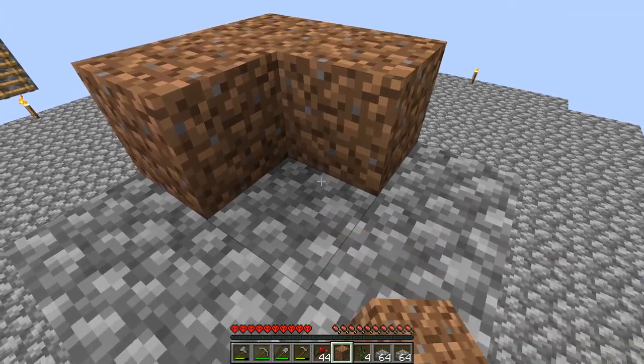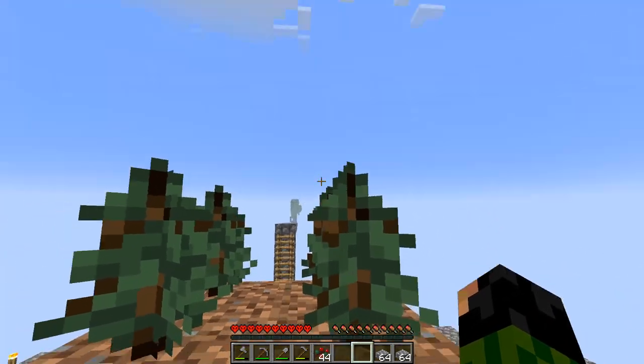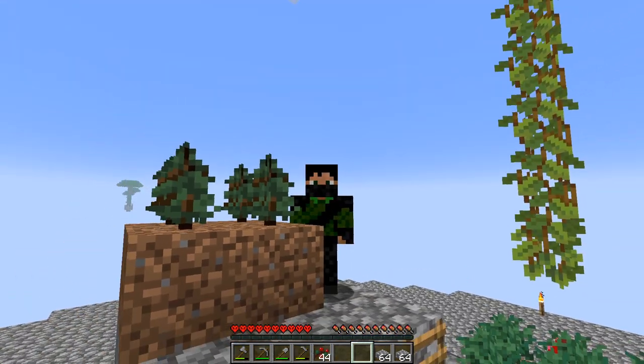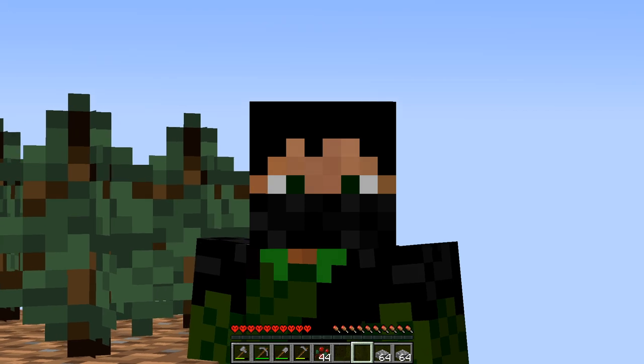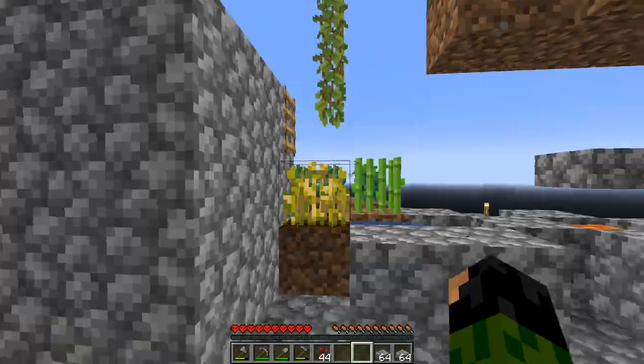Good news — I now have enough saplings to start making 2x2 spruce trees, which is just going to be amazing, because obviously there's like 20 times the amount of wood in a 2x2 spruce tree. So we'll actually be able to build out of spruce instead of just cobble. Anyway, back to the scary bridge placing.